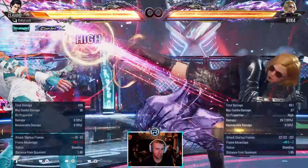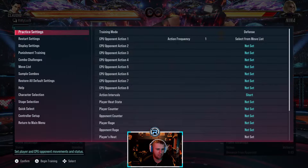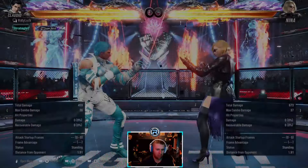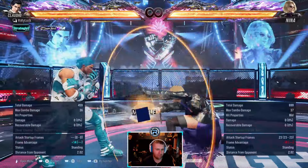This is a counter hit launcher but it's a high - she does have mids though. She's minus 14 if you block it, and if you duck that'll happen - it becomes a counter hit launcher. You can punish it for free.